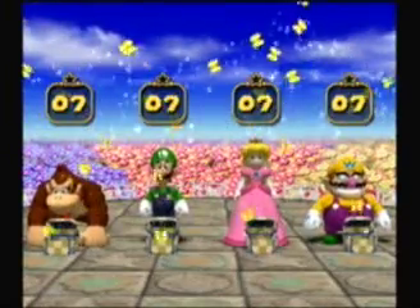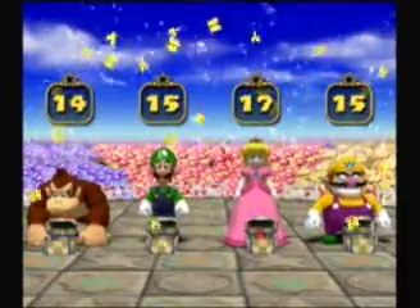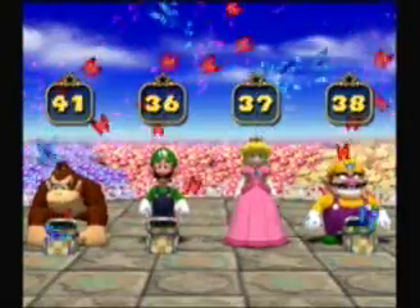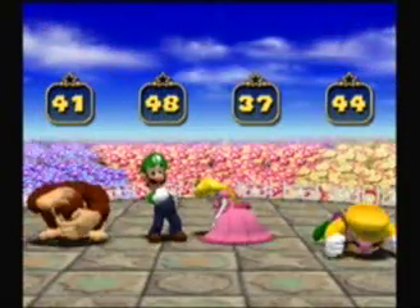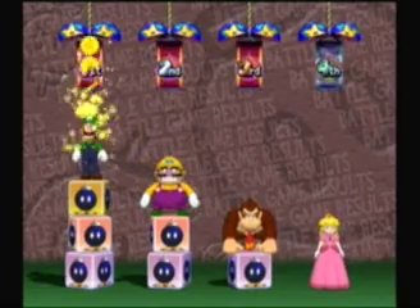The yellow butterflies, one point. The red butterflies are two points. And the blue butterflies are worth three. Luigi actually got a couple more points — four more points more than I did. And that's not good, because I think he just got the minigame star.